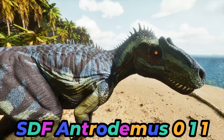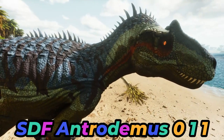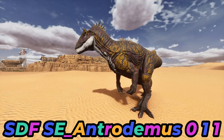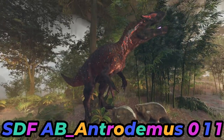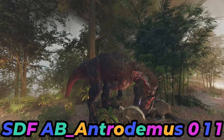Now I'm going to go over the spawn commands for all three variants. We have the normal Antrodemus, which is the one that will spawn on the Center and on the Island. Then we have the Scorched Earth variant, which will spawn out in the dunes. And we already have an Aberration variant as well, which will be spawning in the blue and red zones on Aberration when the map launches.